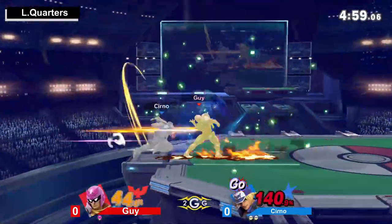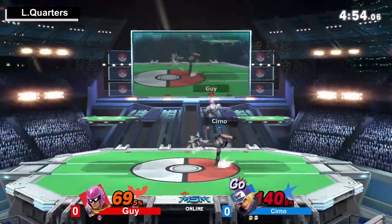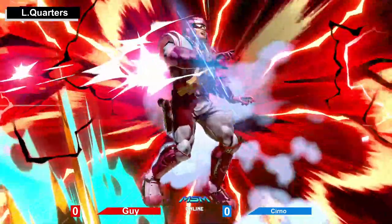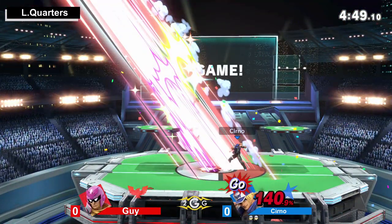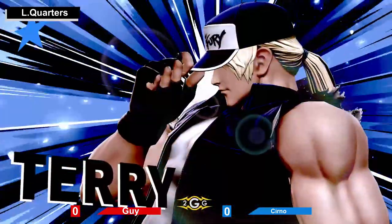Good read on that one. Back air. Yeah, this is one of the scariest positions to be in versus Terry. Nice — he wanted to confirm. Missed opportunity, but the Power Geyser after that one. Cerno takes game one. It was jab, up tilt, Power Geyser, and it was just true.